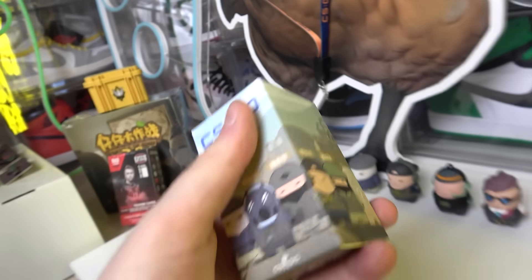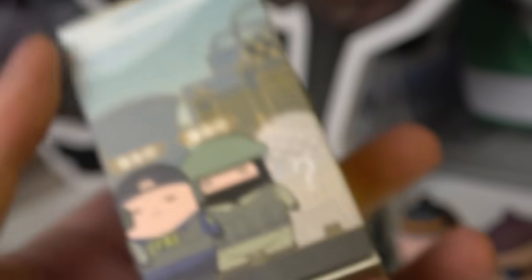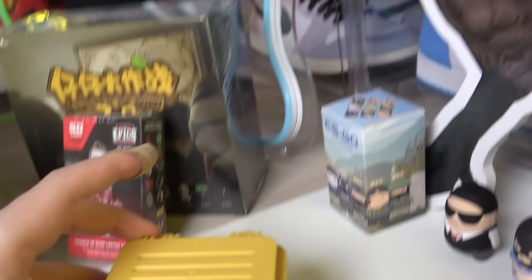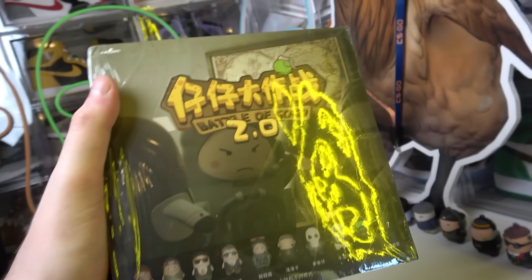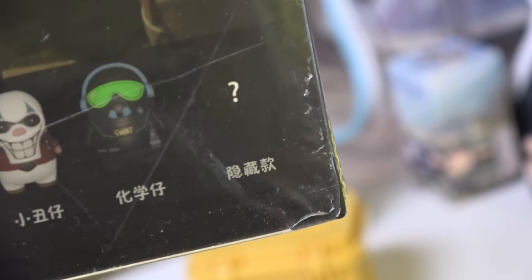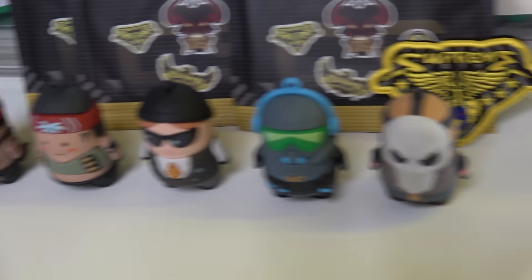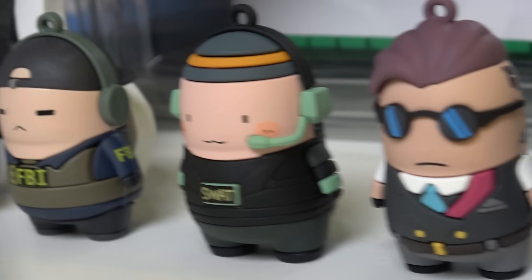Then down here, Papa, all of these are collectible mini figures from packs like these. This one is unopened - CSGO collectible figures. There are eight to collect and one secret, so nine in total. This is series one. These four are the only ones I have from this set. Then the next nine are the entire set of series two, which I also have an unopened booster box of. This is CSGO Battle of GoGo 2, which features these nine - I have the full set, and a secret figure I don't have. These are very detailed and a pretty cool display piece.